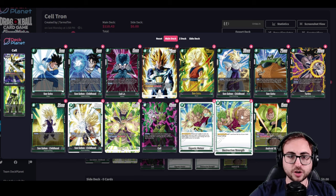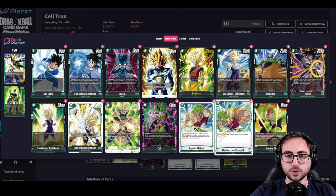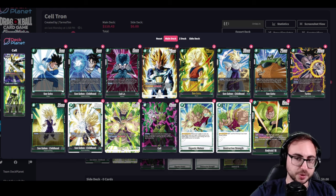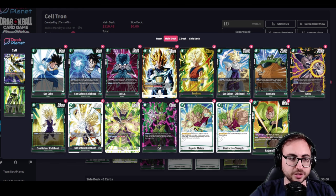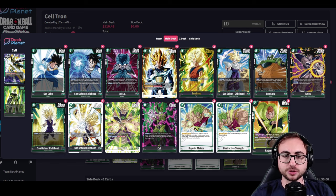We're also playing four Destructive Strengths — this is a curve filler on three and you almost always want to be playing this. You should probably be mulliganing until you find this card. This is pretty much exactly how you play green in the current meta, and then to round out the deck we just have four super combos. I'm using 16 because it's new and I like the art. This type of deck is going to play very similarly to the current green decks — you're just going to want to ramp, find your threats, and then play them to win the game.